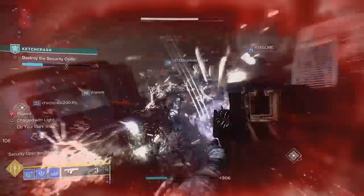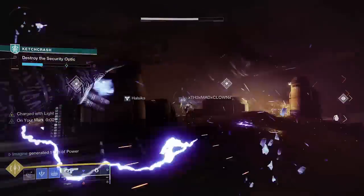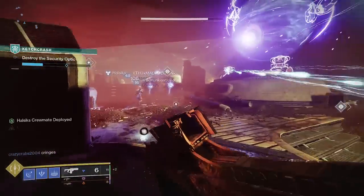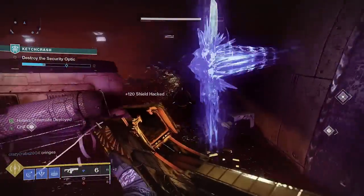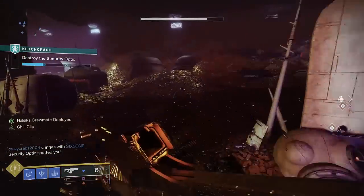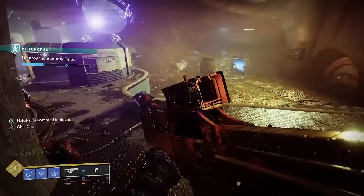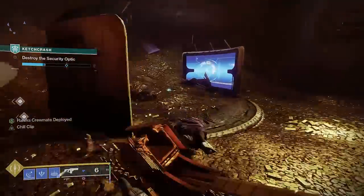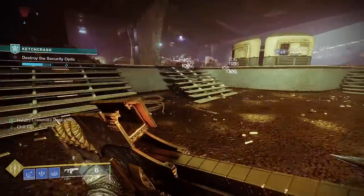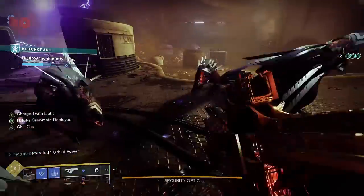Using this debuff as well as a Well and Divinity on day 1 Kingsfall served to be a great option for our team, allowing us to clear challenge mode and even 3-phase Oryx on challenge without any Font of Might. The fact that this debuff affects ability damage means it has the potential to be even more valuable than Radiance, provided you have ability damage builds like Sentinel Bonk or Starfire Protocol fusion nades. On an all-stasis run of Kingsfall, this debuff was able to allow us to 2-phase Warpriest and Oryx, all without Radiance. It's definitely not meant to replace Radiance, but rather be a third piece of the damage buff puzzle, along with Tether, Div, Radiance, and this.